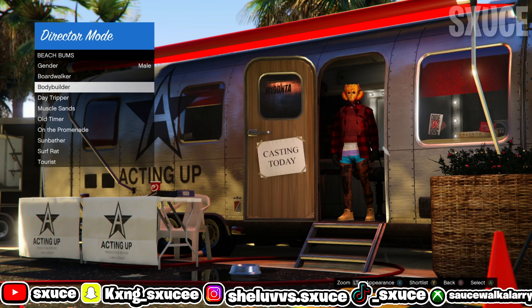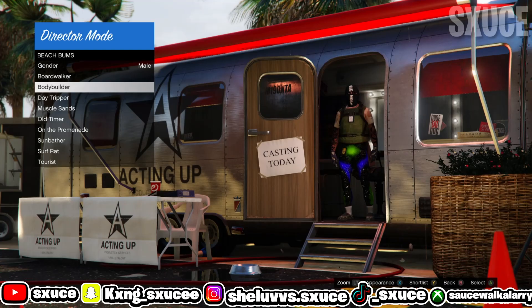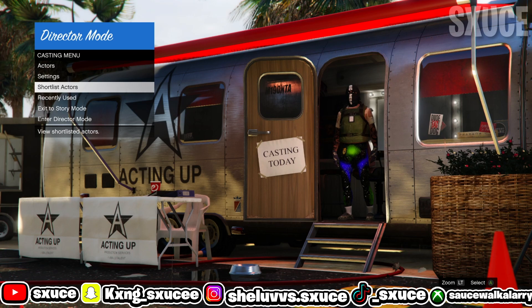Now you're looking for any outfit that has the IAA necklace and the badge on the pants — it doesn't matter what mask it has. Keep hitting either Square or X to change appearance until you find one with the IAA necklace on it. As you can see here, I've found an outfit with the IAA necklace and the badge. Make sure it says IAA and not FIB. Once you've found it, go back, go to your shortlist actors, and the badge and necklace should transfer over to your outfit.